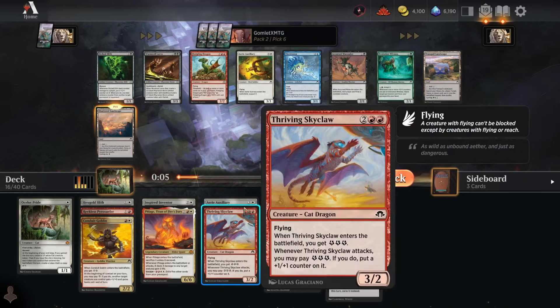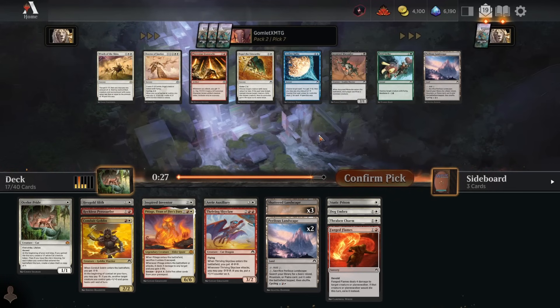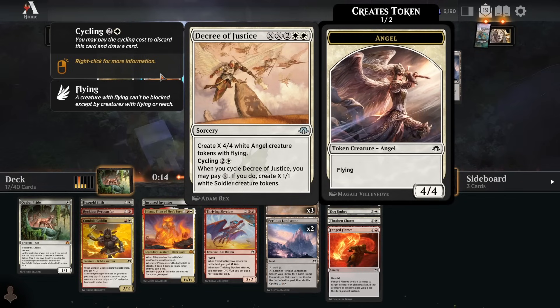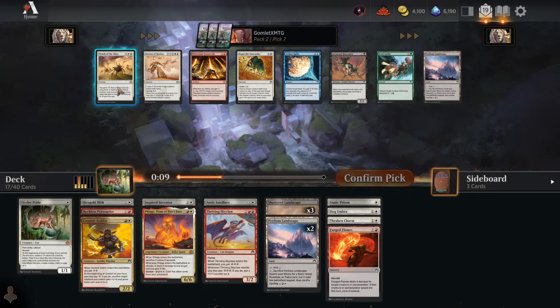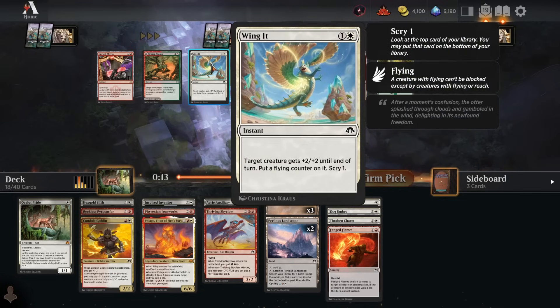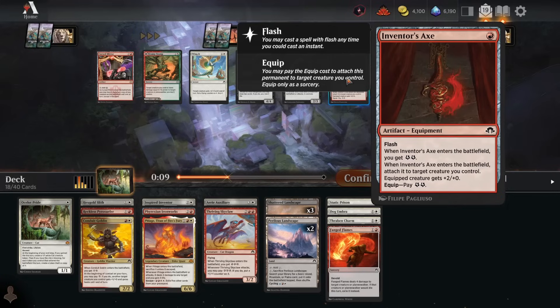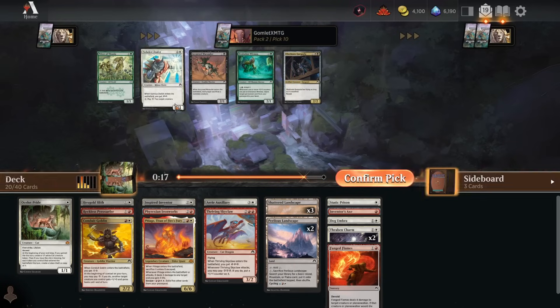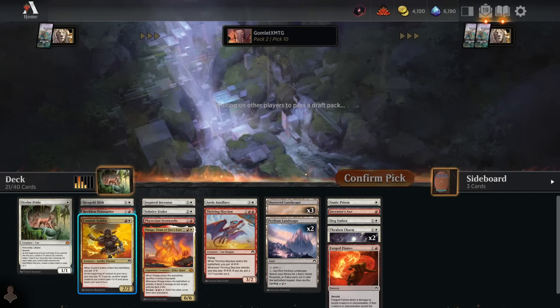Pack 2 pick 7: we get an energy every time we attack, and for three energy we get a 3/3 — probably reasonable in Boros. There's Decree of Justice; wraths are better in controlling decks. Another Boros dual but I don't want more than about five tap lands. We'll try out the Ironworks — it's been relatively impressive for our opponents. Going full energy, we'll try the Axe. Then Thraben Charm, and we just want to grab good creatures out of the next pack, good energy creatures ideally. We're at ten non-creature spells, so seven more creatures and then call it a deck.